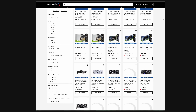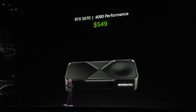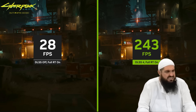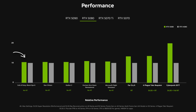NVIDIA's 50 series will be released by the end of the month. Everybody has already seen the fake performance numbers using AI — 4090 performance at $549. But what about the real, rasterized, non-ray tracing performance and the ray tracing performance you should expect from the 5000 series? NVIDIA has hidden their real-world performance in plain sight.